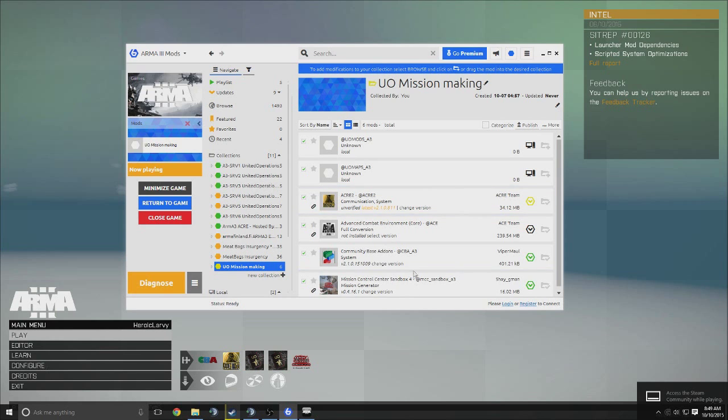Once you do that, you can go ahead and click this little button here — if it says Diagnose — and hit Play Without Updating. That will launch your game without updating anything else that doesn't need to be updated past whatever your mod set is working with.